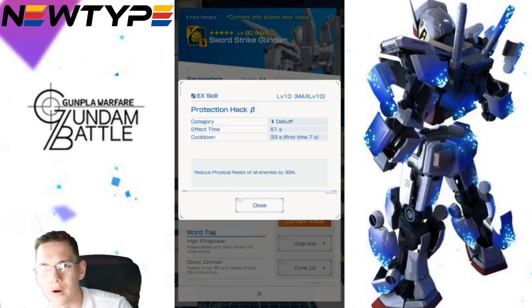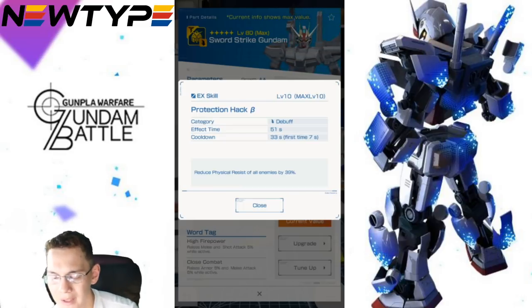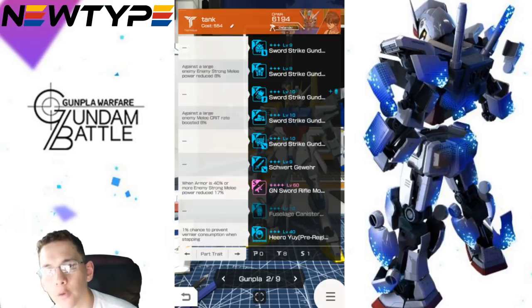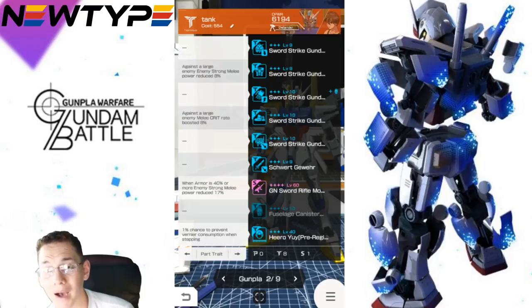Now for the body — personally, I'm not going for it. I'm going to keep my current body part, because honestly, against a large enemy, I don't know if the Big Zam is really going to be physical — it's going to be more of a ranged/shooting type. I'm probably just not going to max this out. I think I can find a better body part to use for the defender type.